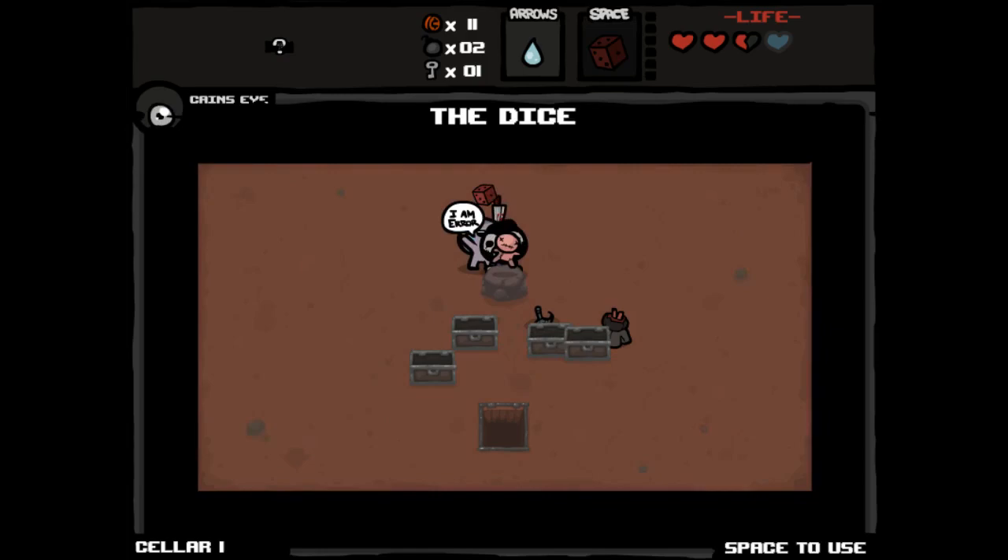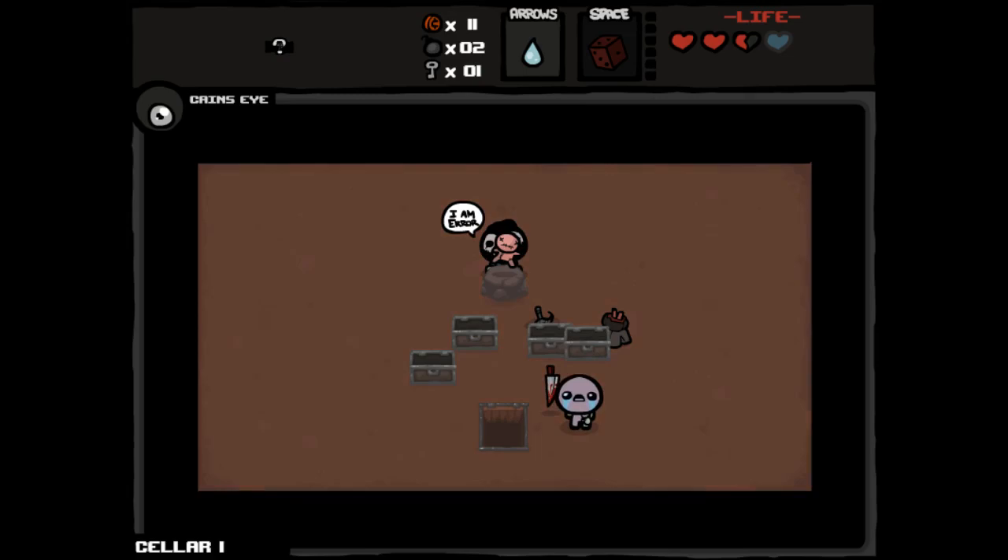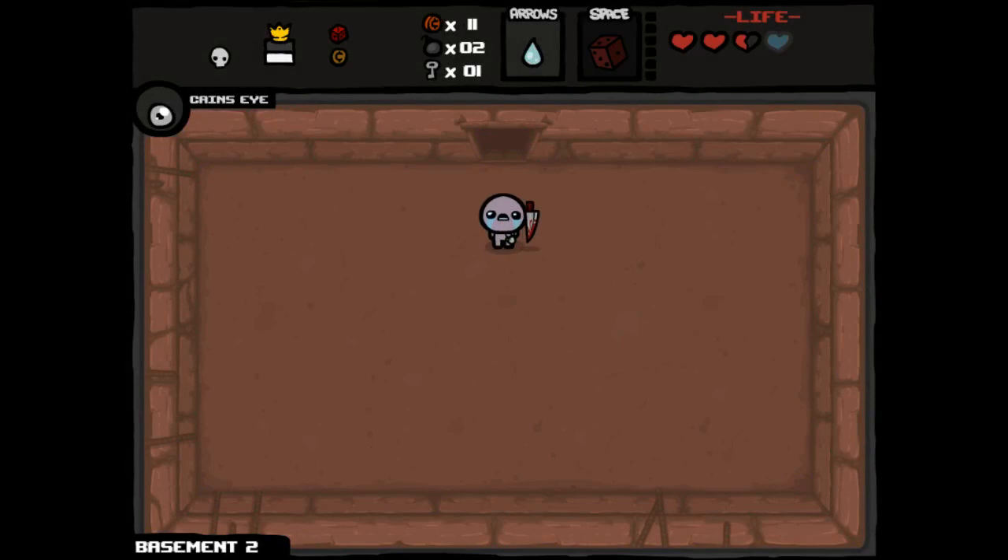Goat Hoof kind of sucks. Bird Foot kind of sucks. Yeah, we've got 11 cents, a penny, a Range Upgrade, a Tears Upgrade. That's alright. I'm okay with this. Let's go down to the next floor. Sacrificial Dagger and a Tears Upgrade, effectively.